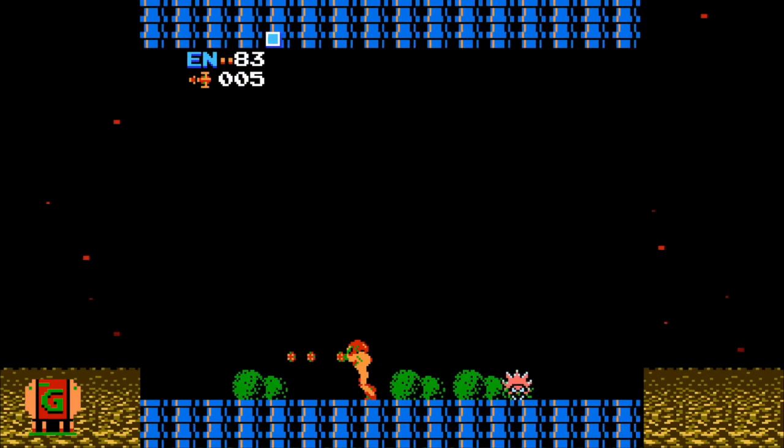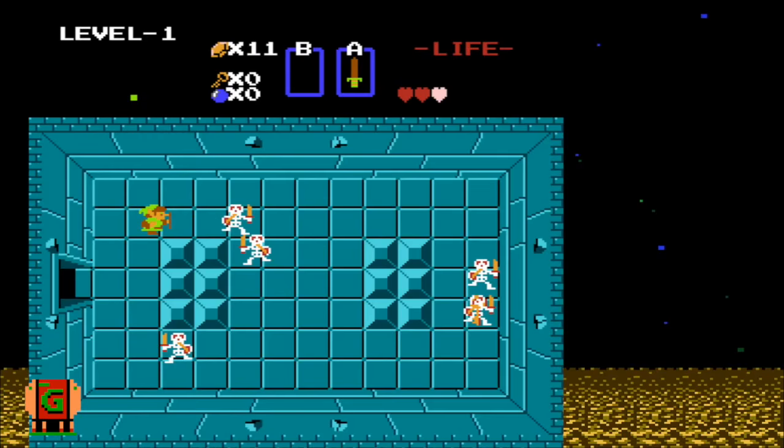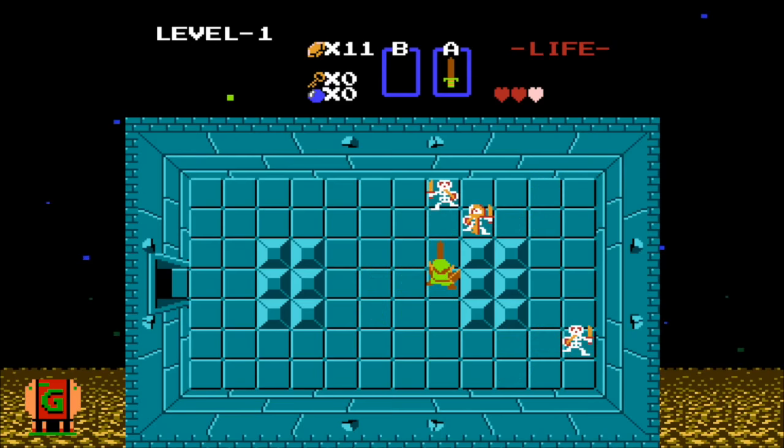The first Metroid came out alongside The Legend of Zelda and Kid Icarus. All three games were brutal without any kind of guidebook, maps, or really any understanding of what to do. But in 1987, that's just the way it was. Here you go — three super insanely hard games with no help. Enjoy!